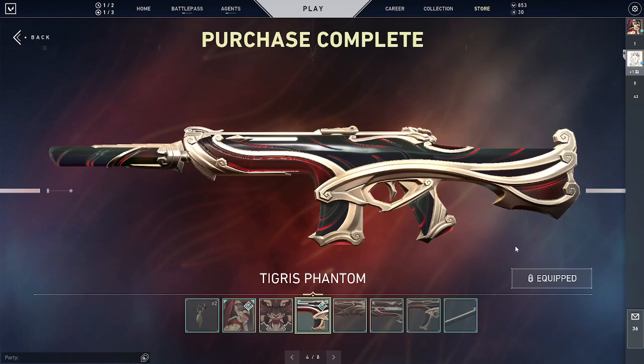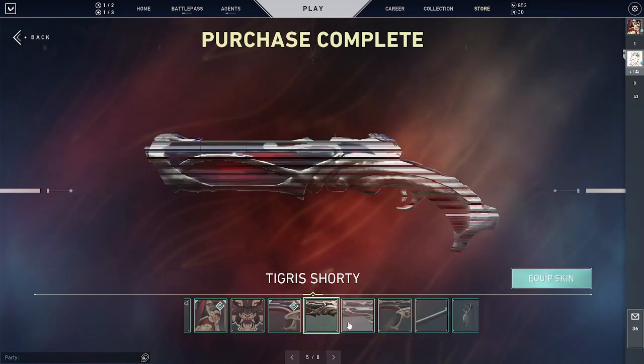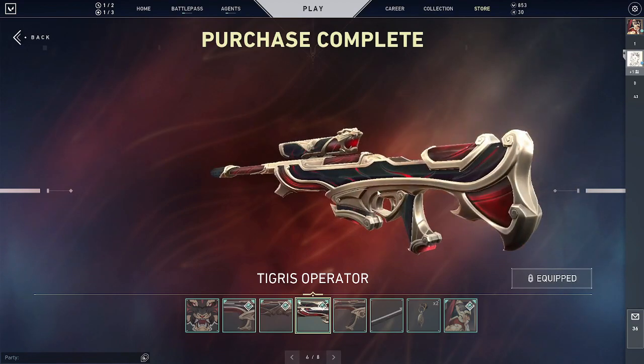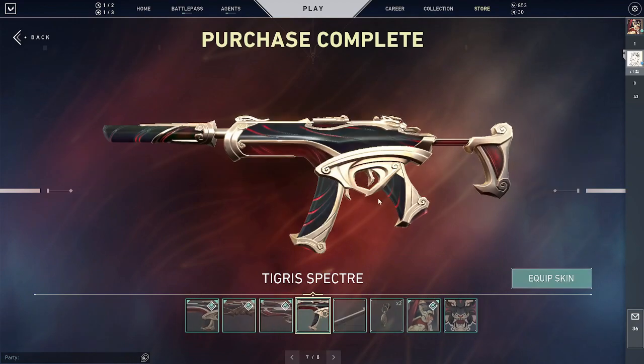You don't need to use any Radianite Points for this skin lineup, which is great. It looks pretty cool — I really like the red. We have the Shorty and we have the Operator. It's really sick. I like it — it's simple, it doesn't have crazy animations or anything like that, but it's still really good. Really slick skin.